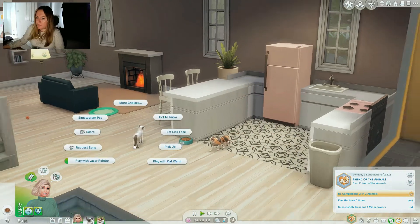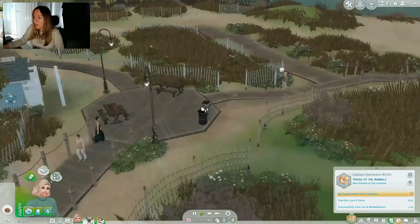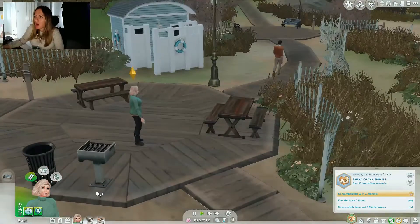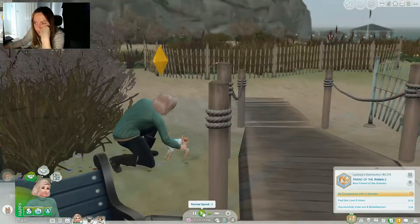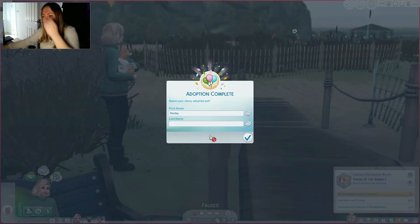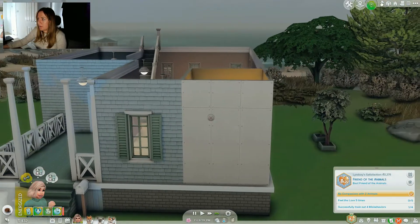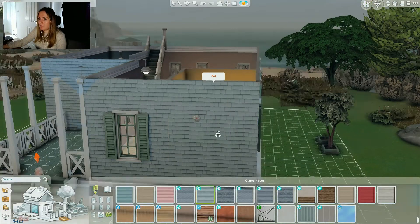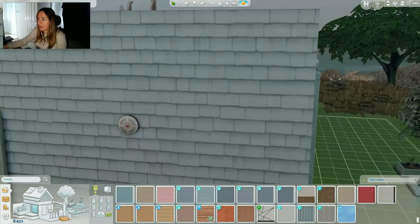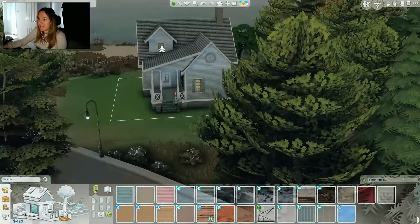I feel like I need to adopt another pet. Let's see if we can find another pet to adopt. I want to get a dog - so like two cats, two dogs. We're adopting him - Harley McQueen. Oh dear, how did I not notice that before? You know what, I really want to change the actual house a little bit. I kind of want her to live in a yellow house instead of having green shutters.